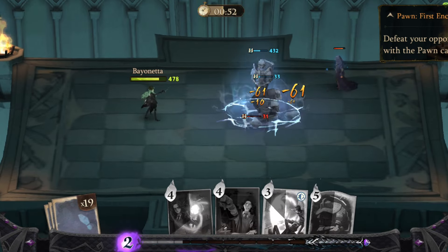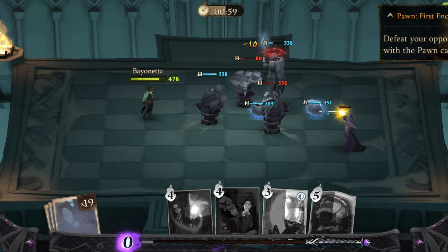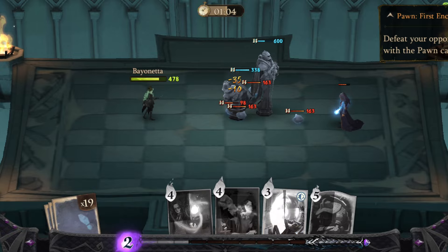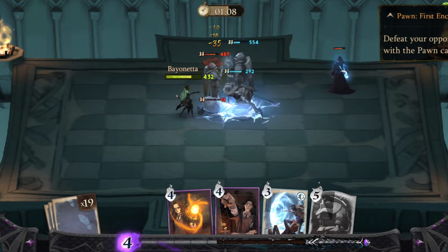First, summon Pawn Chess, then keep mana for emergencies. Second, if you see a rumble of enemies spawned and you do not have a Queen, try to use Incendio to destroy them as soon as possible.